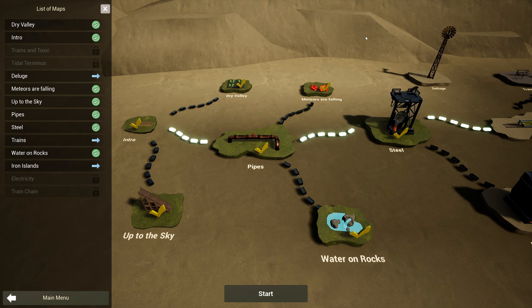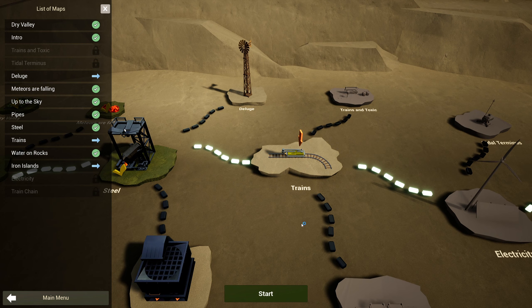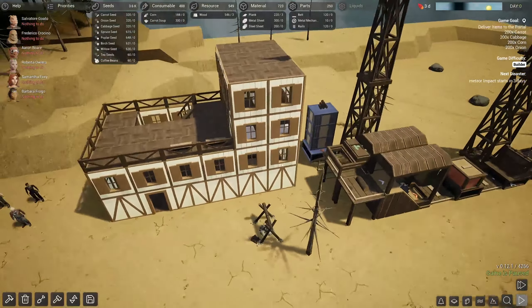Hey guys, how's it going? It's Hayte here and we're back with a brand new episode of Revive and Prosper. In the last episode we got ourselves set up with some water on rocks and learned how to play around with the pumps a little bit — still a little buggy, not totally sure I understand exactly how they work, but we managed to get it to work. Today we're gonna hop into the train mission. Oh my god, I love trains — I love when games have trains.